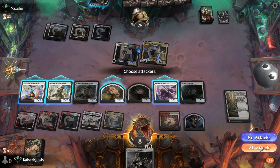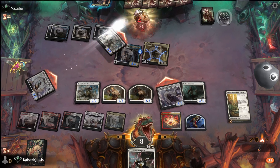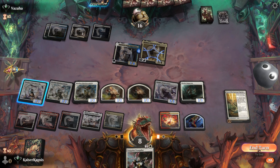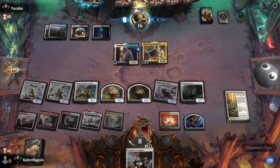Let's swing. Danik has lifelink. Let's swing with everything. Three were enough, so that I can resolve the Case of the Gateway Express. My creatures are all pumped up.